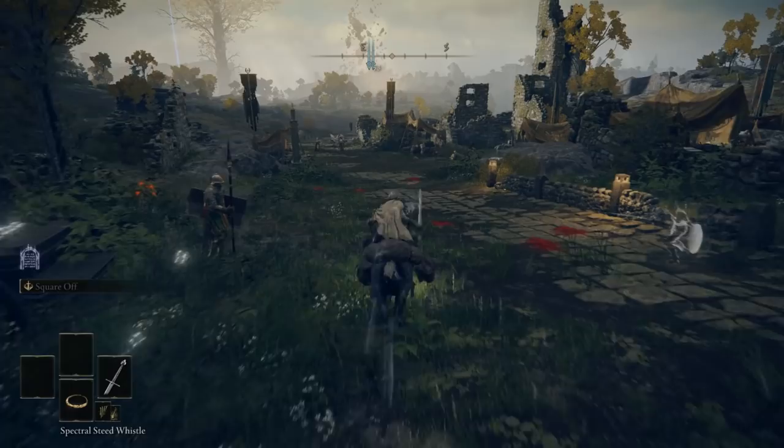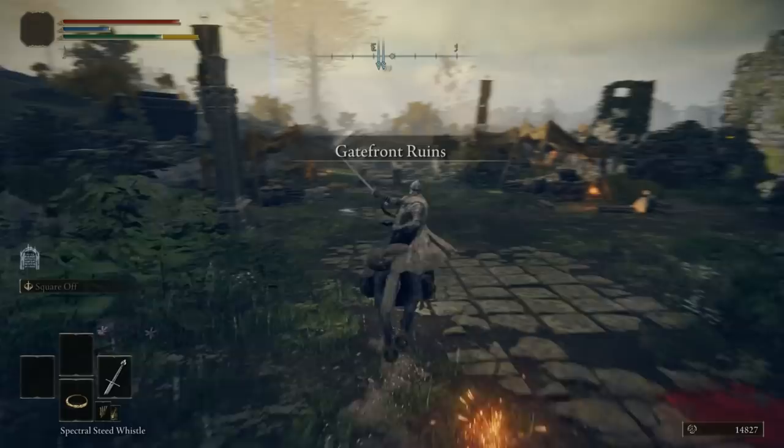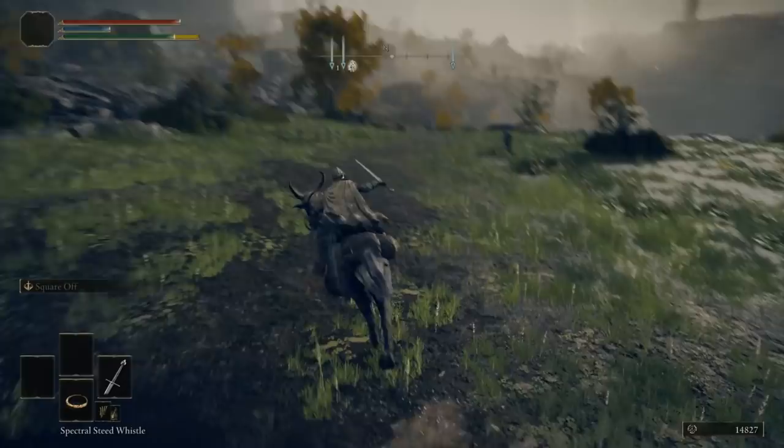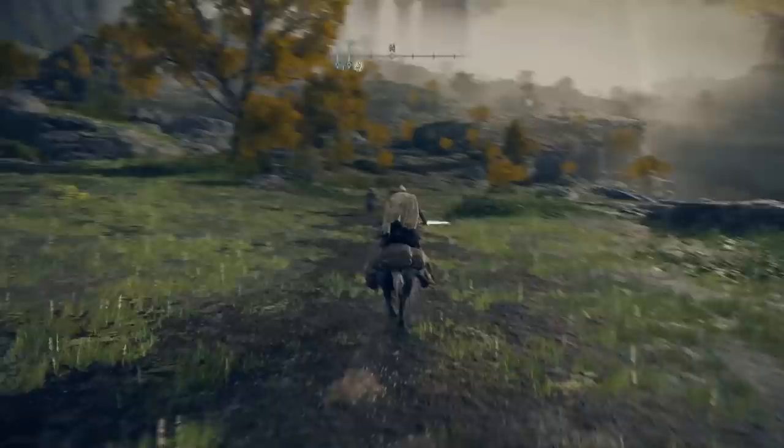Let's start off by arriving at the front lost grace right here — this is where you typically pick up your first mount if you are a new player. When you have done this, head east. There will be some enemies along the way; go across a bridge and at the fork road take the left path and follow it.